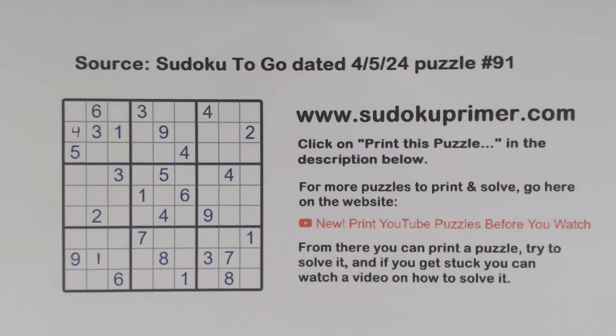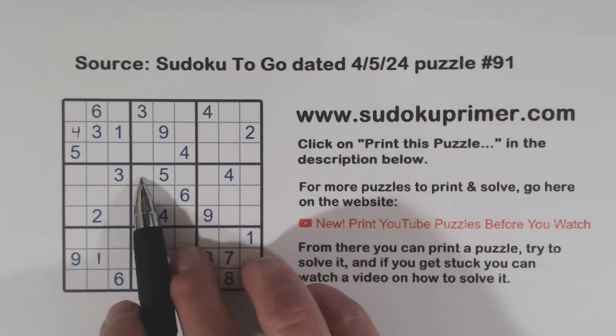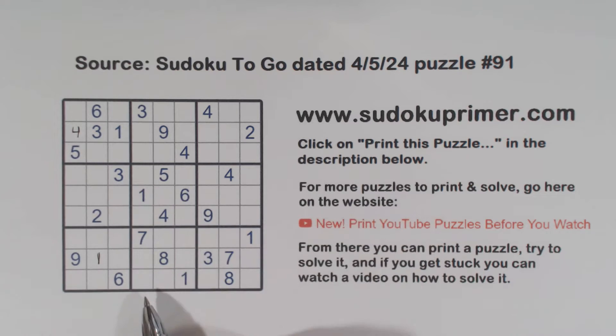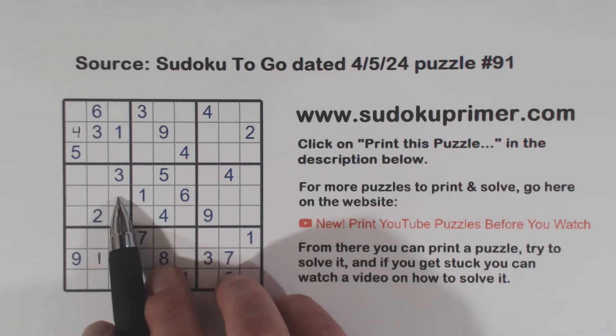At this point we already ran into difficulties, but then you notice we've got a gate pattern here with a nine going through it. So we have ghost nines here, because we've got a nine here. So there's a nine and a four here — one of these is a four, one of these is a nine.